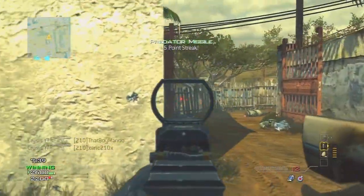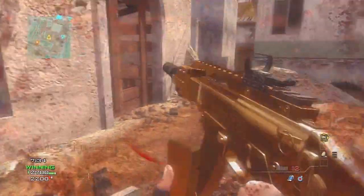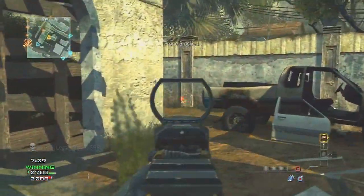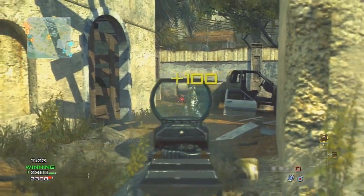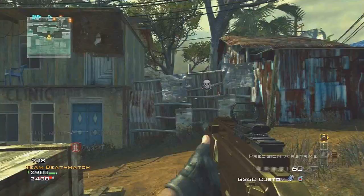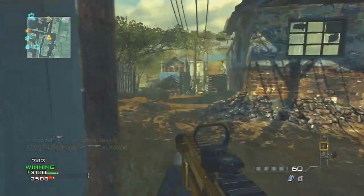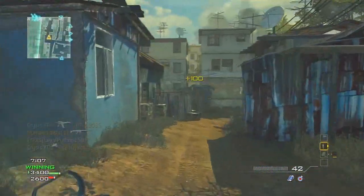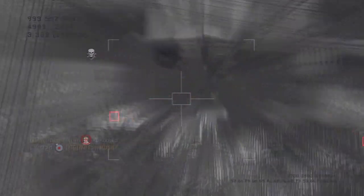Right there I went for the reload but cancelled it when that guy jumped around the corner, so I could get the quick jump on him. Even though he jumped the corner on me, I was able to cancel the reload and still kill him. We have them pretty much locked down in their spawn at this point — just pwning noobs. It's going to be hard to get out of a spawn trap once you have them locked down with so many UAVs coming in. I'm getting UAV after UAV and that UAV keeps telling me where everyone is.